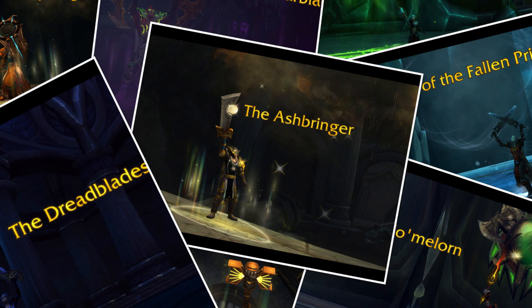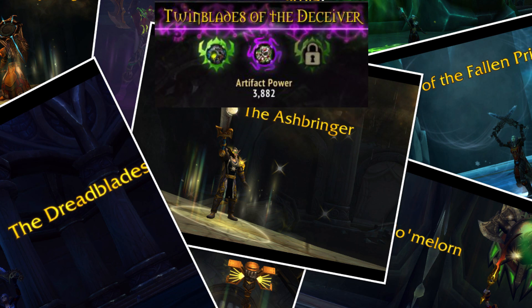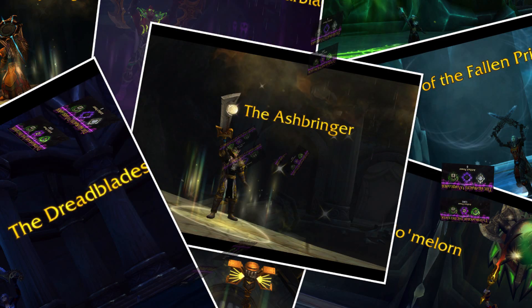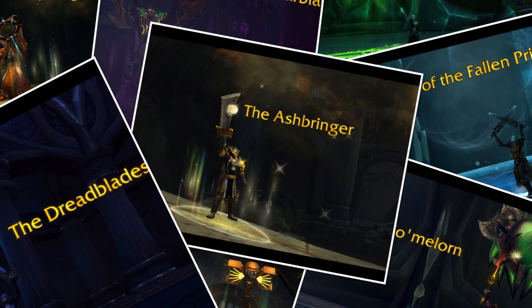For example, the new Demon Hunter class has two specs: Havoc and Vengeance. Havoc artifacts have two fel slots and a shadow. Vengeance on the other hand has one fel, one iron, and one arcane. This means that only fel relics could be used in either weapon. Many classes will have no comparison between their different specs — in other words, there won't be a relic they can use for two specs at all, so you have to be very careful about which ones you get.